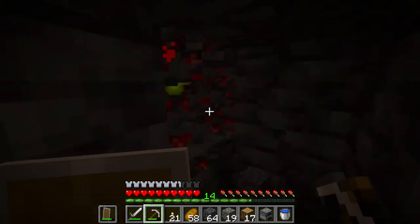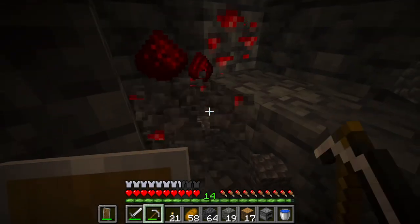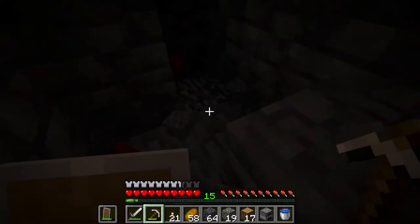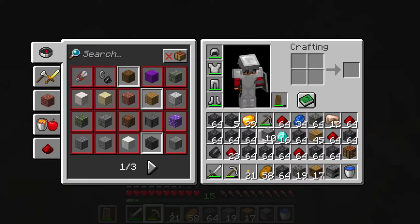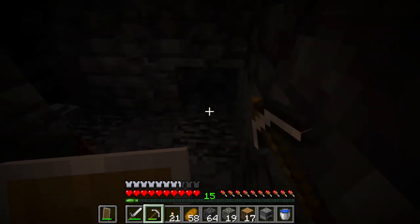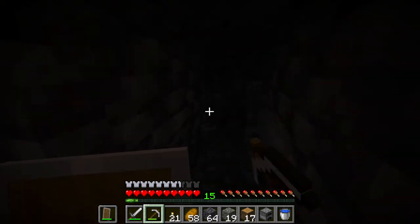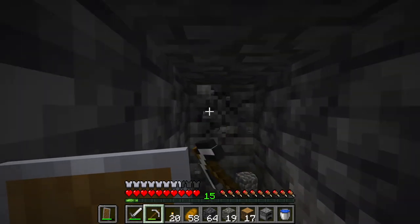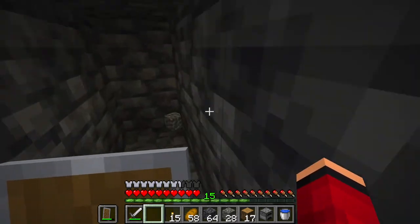I want to check if there are diamonds behind this redstone — that happens often. Come on, please be diamonds right here. My inventory's full so I'll throw out some gravel — I don't need it. This is getting frustrating, I haven't found diamonds yet. Please, I need them.